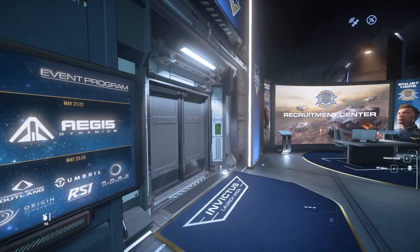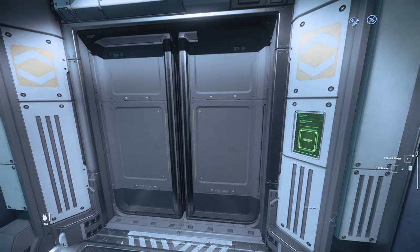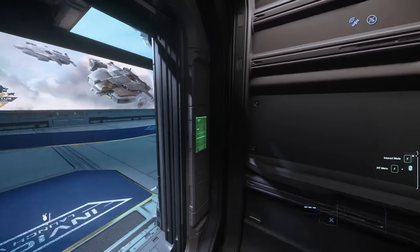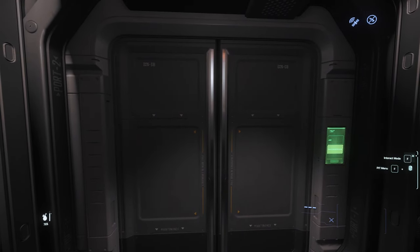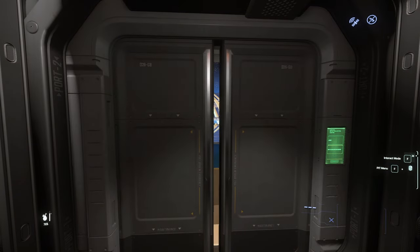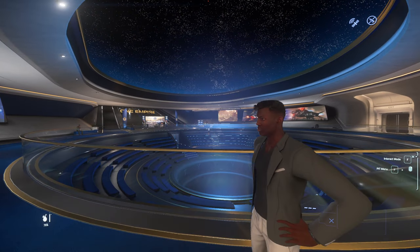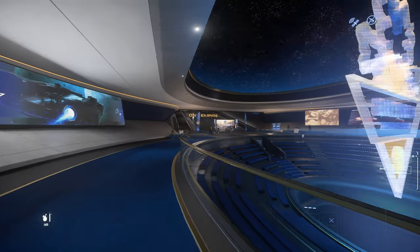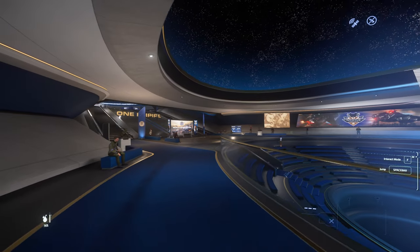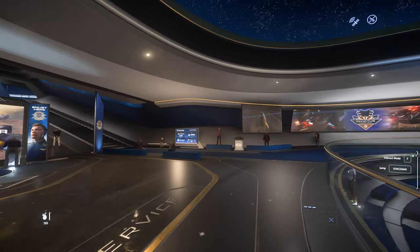We'll head up into the gallery, go on the lift to the convention center as I read the panel there. We are greeted by the Anvil Aerospace hologram. We'll head over and check out the display on the side here. It's always fun watching the ads that have been put up there to show off all the ships.